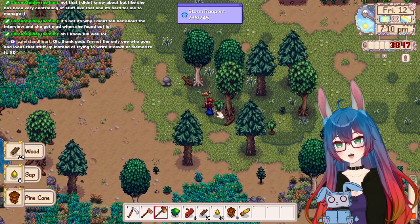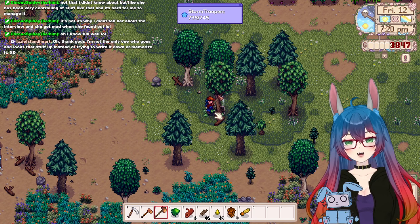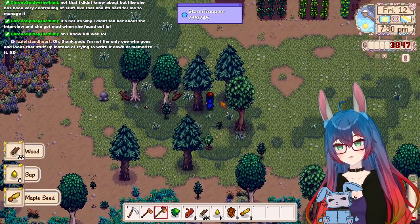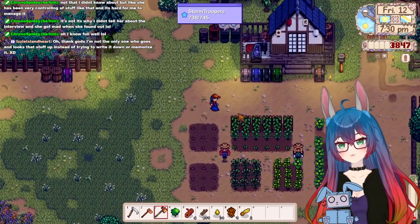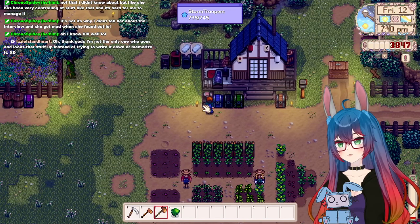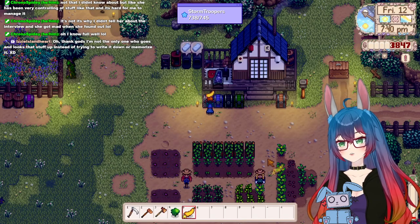Yeah, it's way easier just to look it up on the wiki instead of waiting for Robin to open and going all the way to Robin's house. I need energy. I'll go to 88 — how much is it going? 113. Let's go! Blam!